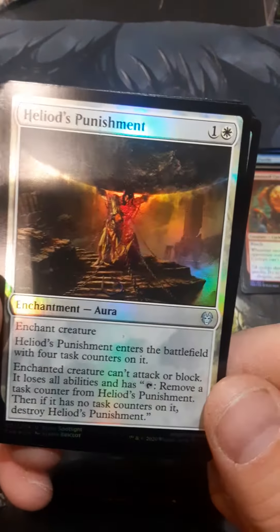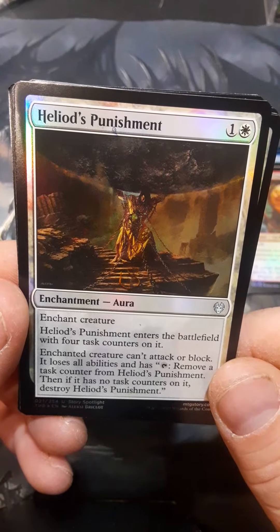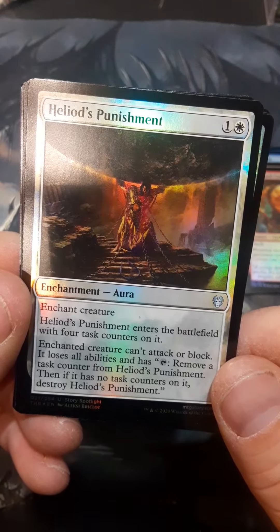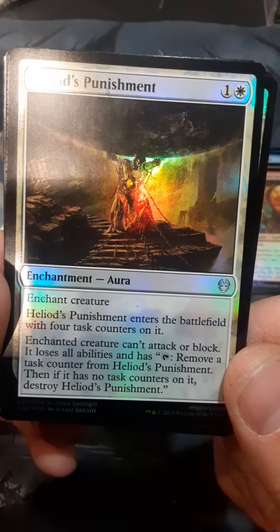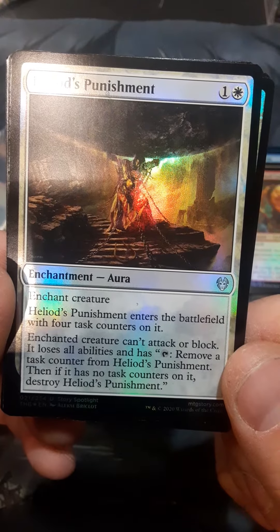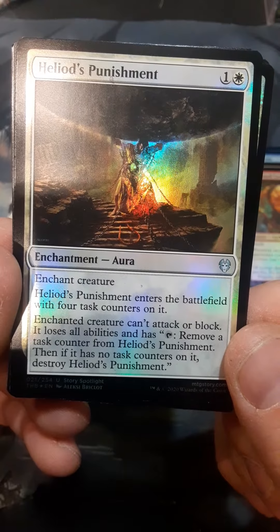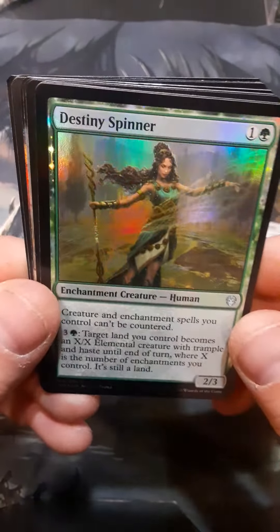All right, we are looking at an uncommon now — Punishment. Enchanted creature with four task counters on it: creature can't attack or block, it loses all abilities. Tap: remove a counter from it. When it has no task counters on it, destroy it. Yeah, I don't think I would use that much.